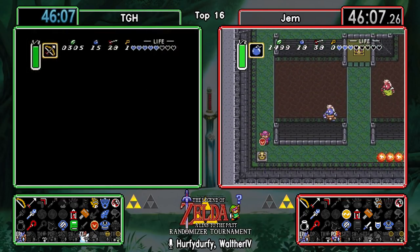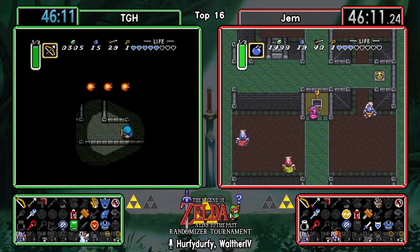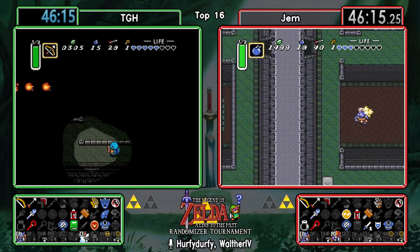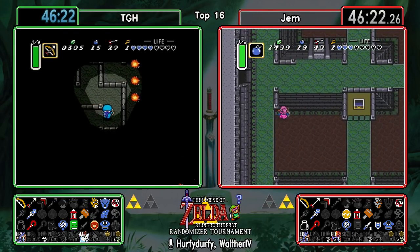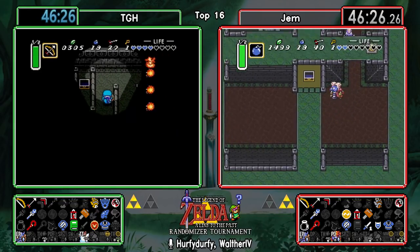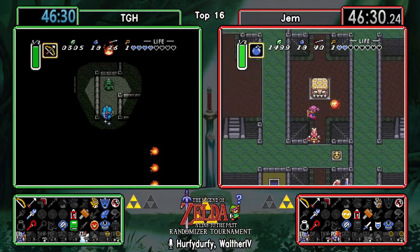Very nice hammer jump here by TGH, making his way out of the dark maze from the back. So it looks like Gem is deciding to full clear Thieves' Town, having a little trouble navigating through but there we go.